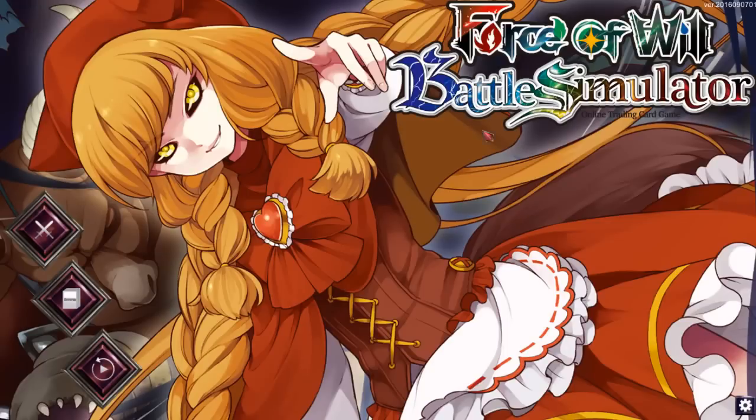Here you'll see the main screen of the Force of Will Battle Simulator — big, bright, looks amazing. The rulers in the background change every time you load up the game, which is really awesome. You have three main icons: the battle button where you play against other players, the deck building section which is by far the cleanest, best part of the entire simulator so far, and a replay video section where you can watch old footage. This isn't something most TCG games have — you usually need a third-party app — so it's great that they include it from the get-go.